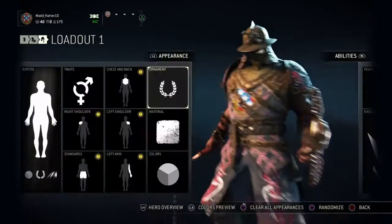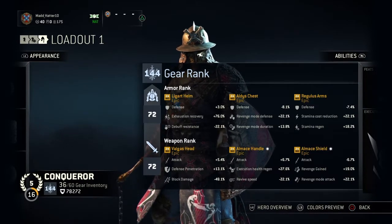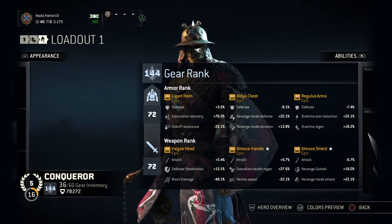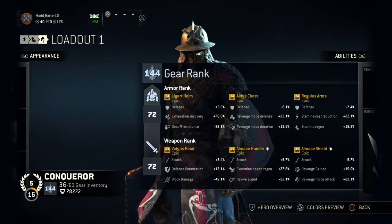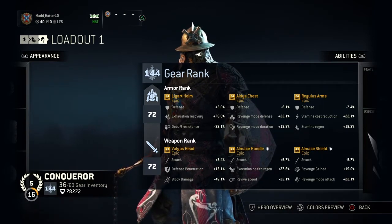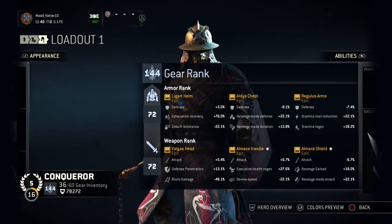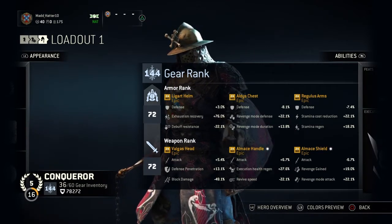So, stats-wise, let's go ahead and take a peek at that. With this guy, I tried a lot of different things to make it viable. I gave up the defense on two of my three items, mainly because you have a shield and you're going to be deflecting a lot of things. You're going to pretty much be going into revenge mode because everyone double-teams or triple-teams a Conqueror, which is not a bad thing. So exhaustion recovery is very important to go with that.